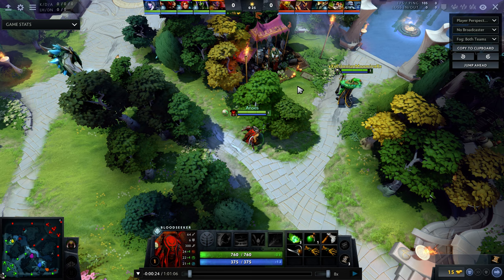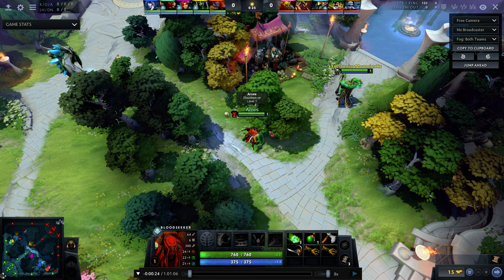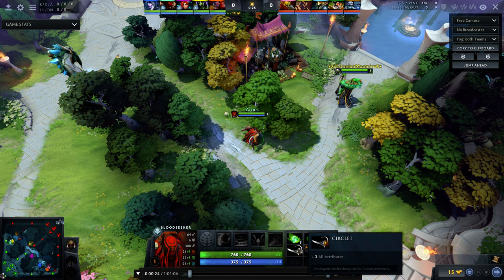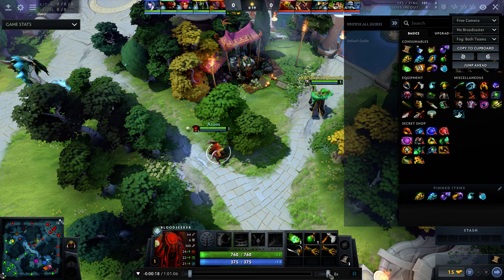Itemization for offlane is subpar. I like the stats from the Iron Branch, but the Circlet is a little bit too greedy for an offlane. You'd probably be better off getting a Wraith Band or Slipper of Agility for a bit more damage, or even just an additional set of tangos and maybe another Stick as a decent alternative.